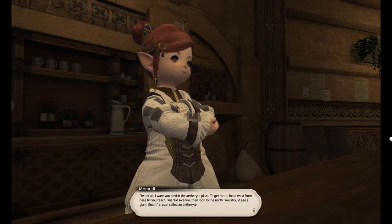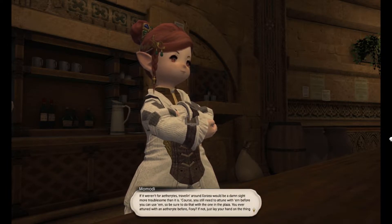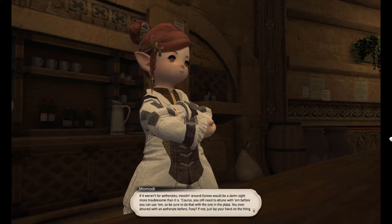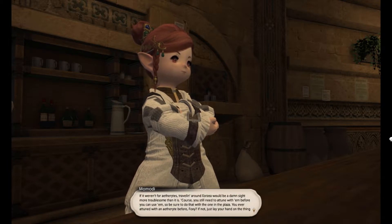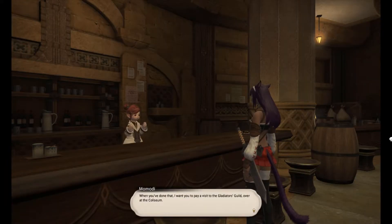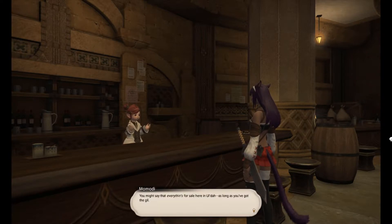Momodi continues with directions: 'Head west from here until you reach Emerald Avenue, then look north. You should see a giant floating crystal called an Aetherite — just lay your hand on it.' She also wants the player to visit the Sapphire Avenue Exchange: 'Goods from all across Eorzea and beyond turn up there every day. You'll have no trouble finding armor, weapons, or anything else a fledgling adventurer might need. Everything's for sale in Ul'dah, as long as you've got the gil — just make sure you don't pay more than you ought to.'